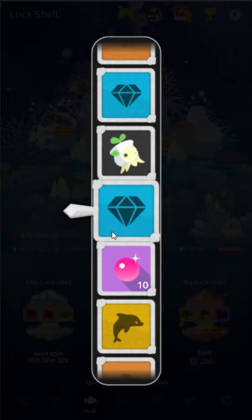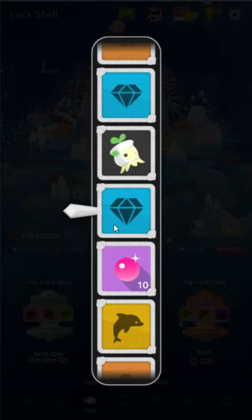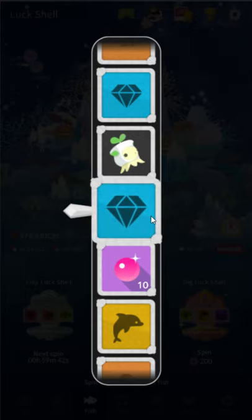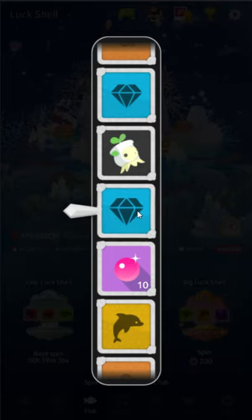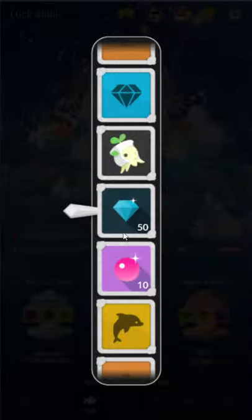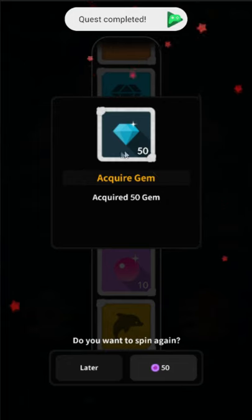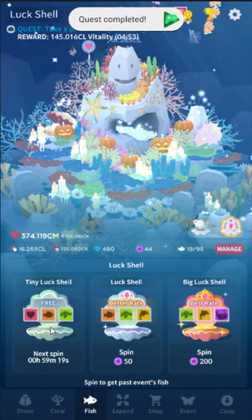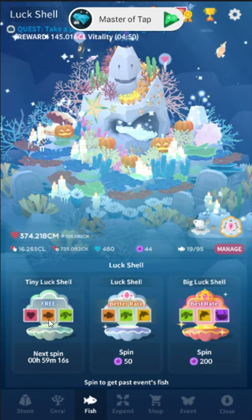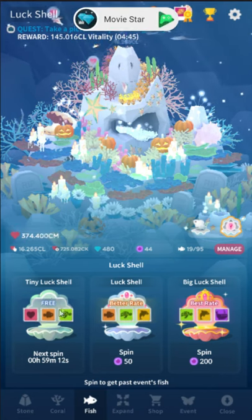The gimmick is it's a regular gashapon — just a random number generator that gives you some stuff and you have a very, very, very low chance of getting anything of value. But as you can see, you can get past event fish. There are no exclusive fish in this and no paid event fish. If you get the free option, which you just watch an ad to do, you usually get either 10, 50, or 100 pearls or gems. And you can also get vitality — I've gotten vitality about 50% of the time, gems and pearls the other half. Haven't gotten any fish yet in the tiny luck shell.